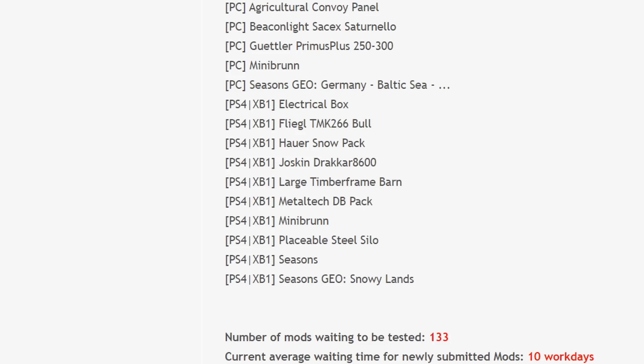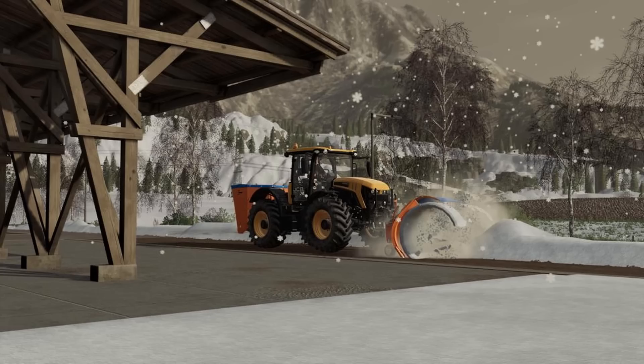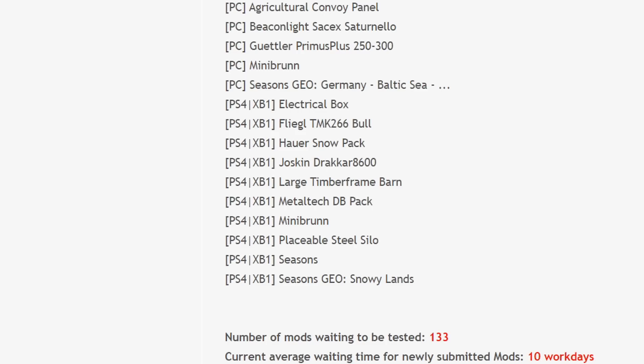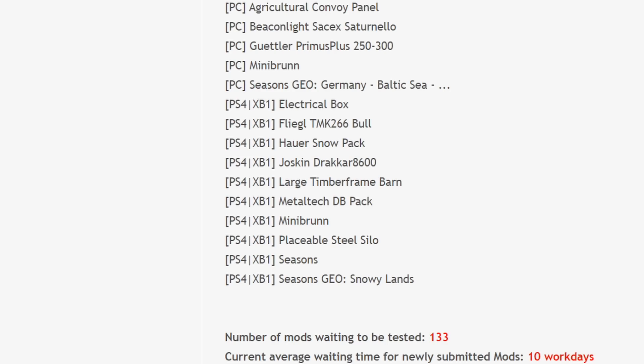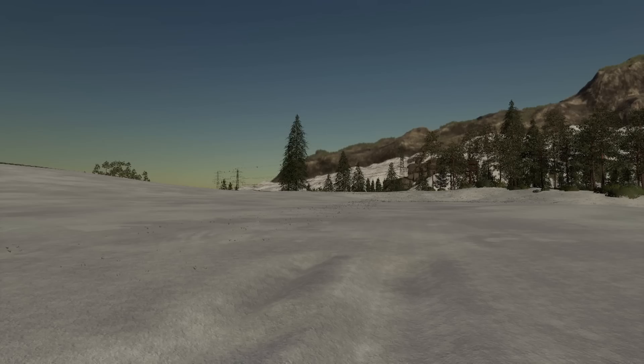On PS4 and Xbox One we have: Electrical Box, Fliegel TMK 266 Bull, Power Snow Pack, Jaskin Jacquard 8600, Large Timber Frame Barn, Metal Tech DB Pack, Mini Brun, Placeable Steel Silo, and Seasons.